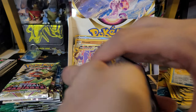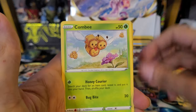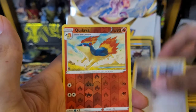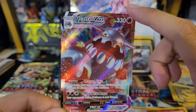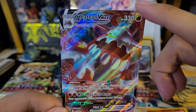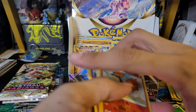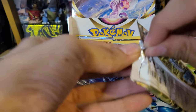Twenty-eighth pack: Grass Energy, Bronzong, Yanmega, Combi, Ralts, Nickpick, Togepi, Chatot, Guliver reverse — and a Hisuian Heatran Vmax! The hits really do keep on coming in this set. Nice to see Heatran getting a Vmax. Really cool card — adding that to the back. I think there are all sorts of cards in this set I haven't seen yet. Still haven't pulled an Alternate Art — still looking for that. But overall can't complain — really good hits.